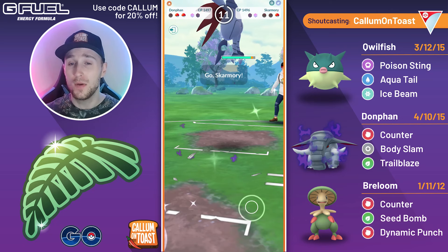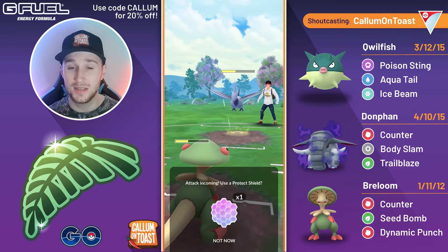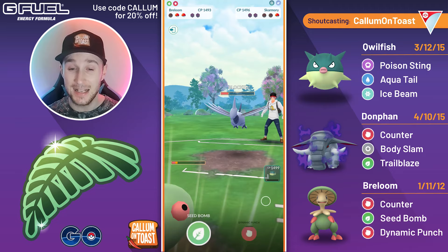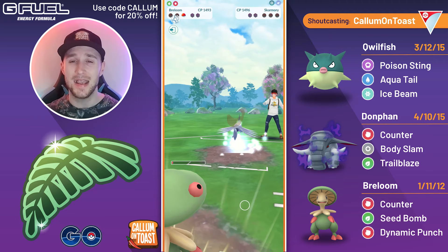The opponent goes for the Body Slam, and now we go for a Trailblaze, boosting our attack, and the opponent comes in with a Skarmory. This is looking a little scary — it just depends if Breloom can make it to a Seed Bomb and a Dynamic Punch before they make it to back-to-back Sky Attacks. It will be very close. The opponent throws the first charge move, I definitely shield the Sky Attack. We overfarm, go for a Seed Bomb — this is double resisted so it wouldn't quite take them out. We make it to the Dynamic Punch, Sky Attack takes us out, but we've got Dynamic Punch loaded — it very easily takes out the Skarmory, and I'm able to take that game.